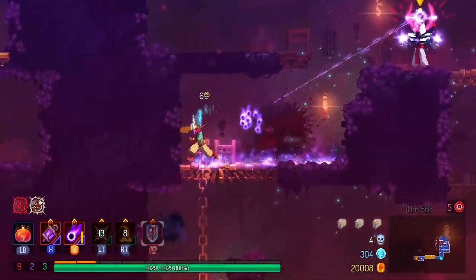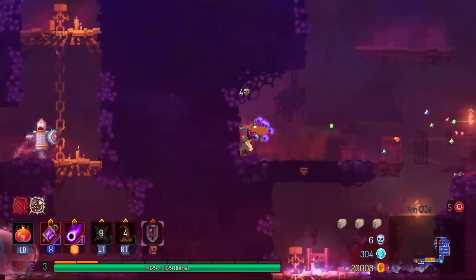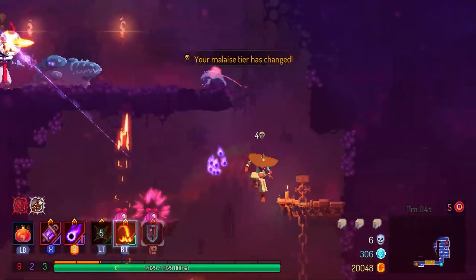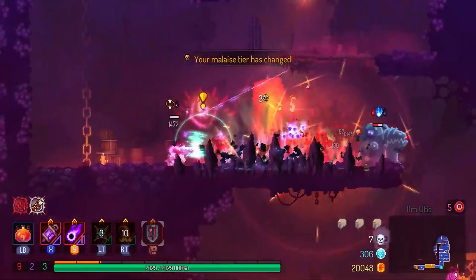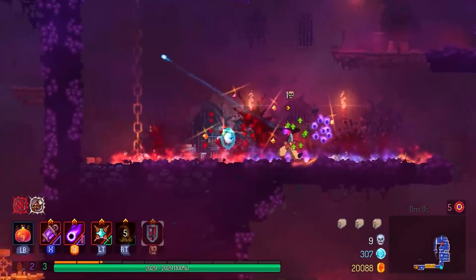One thing I found out is that the lantern can actually take the ammo mutation, which doubles ammunition for your weapons. The souls actually count towards the ammo count, so the ammo mutation is very very helpful if you're running the Ferryman's Lantern.